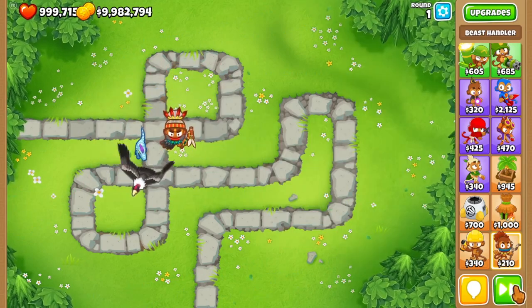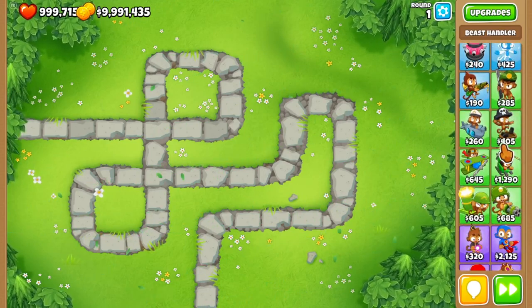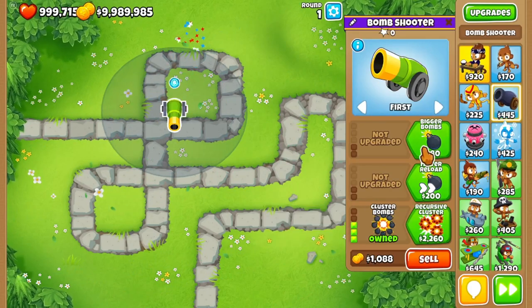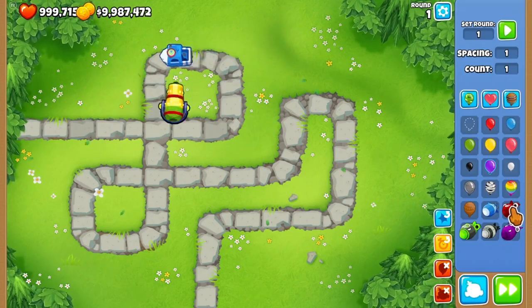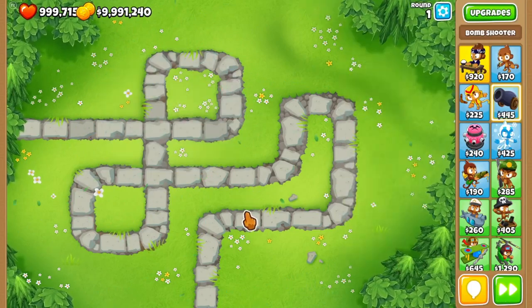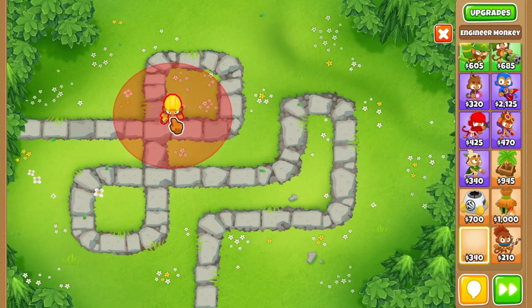When we start thinking about camo leads and camo ceramics, this is where it gets a little tricky. What you can do is place a monkey village right next to your favorite lead-popping towers, and then anything in that village's range — with a zero-zero or any variation with two middle-tier upgrades — will now be able to see and pop camo balloons.